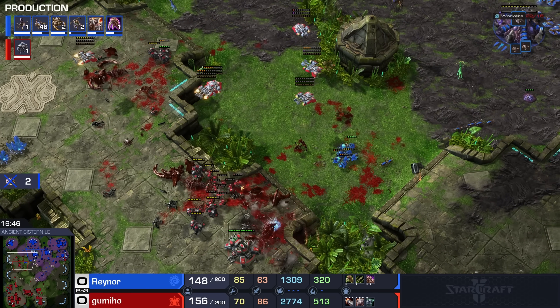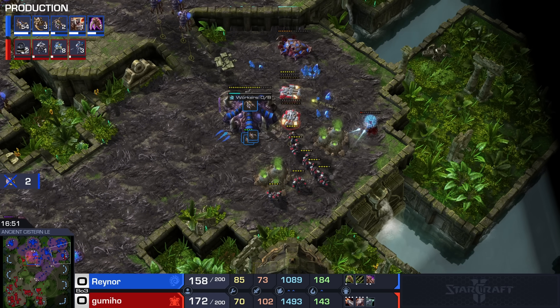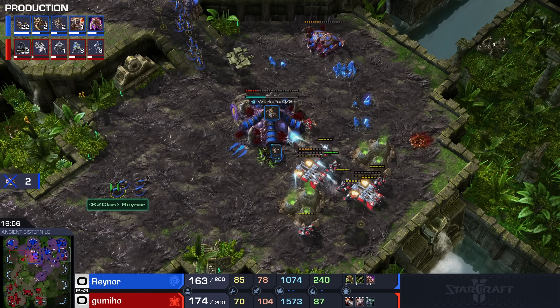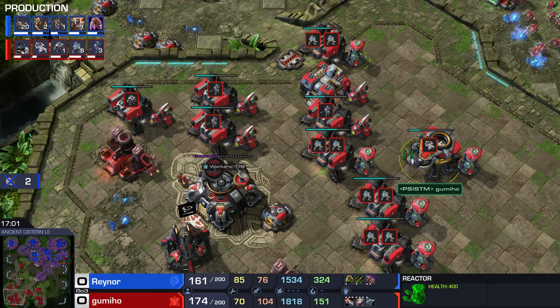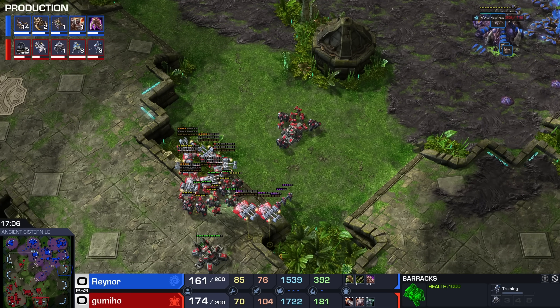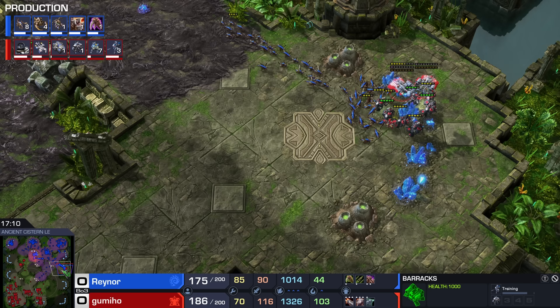I don't think you should take these fights, but do you really have a choice? Fungal Growth — at least that one's going down before the Infestor itself does. Brilliant game right here by Gumi. He needs to step up the macro though, because he's got a ton of money in the bank — he really should be able to re-max immediately. He's certainly not producing out of all of his Barracks. He should have at least eight. He should try and step on the macro more to make sure he gets that tempo.